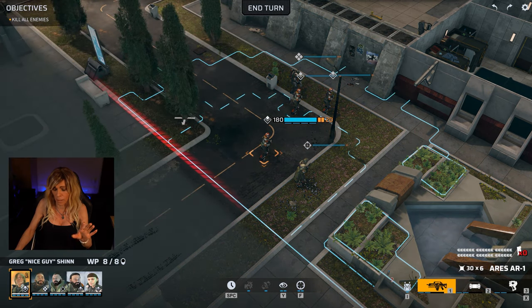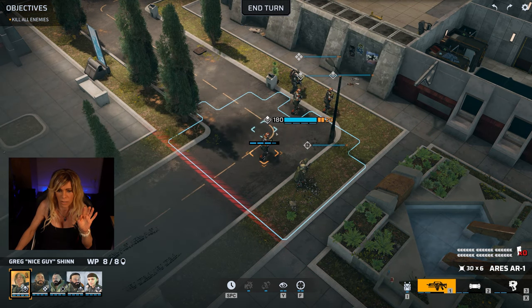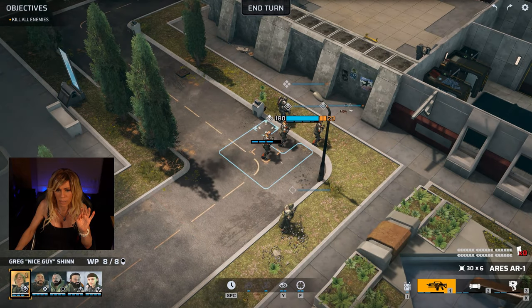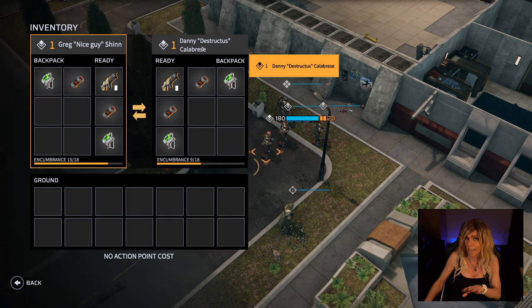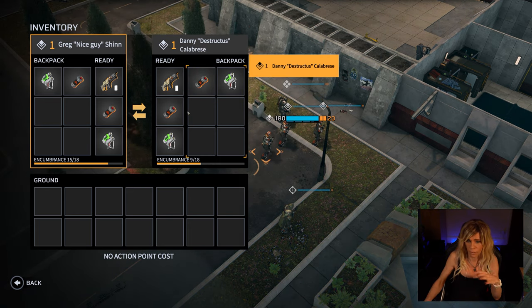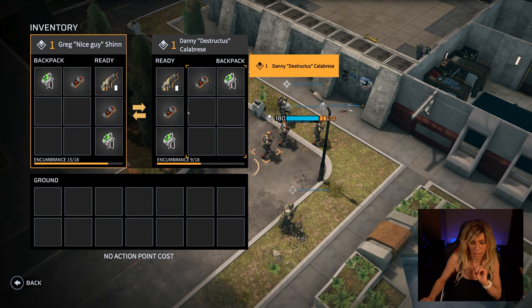If your unit is next to another unit, you can access their backpack too. I'll move Greg up a little bit — there we go — and now in the backpack screen I can see Danny's backpack as well. So if you're short on med kits or anything like that, you can run up next to your buddy and take stuff out of their backpack. Very useful to be aware of.